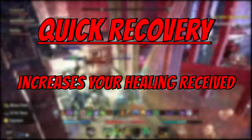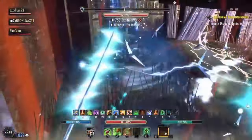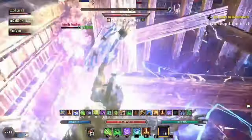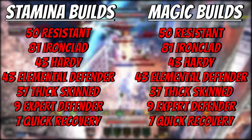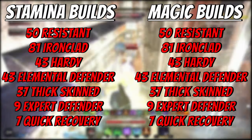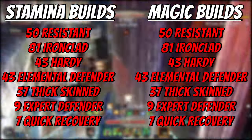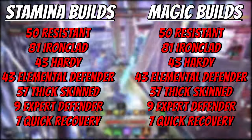And finally, we have quick recovery. Quick recovery increases your healing received. This is a very, very important CP spec to invest in, especially for stamina builds. Healing received impacts any healing you get from other people, also including yourself, because it impacts self-healing. Quick recovery just adds a little bit of extra healing — you use this for your last few points you have left. Here's my suggested CP for stamina builds and magic builds. The red CP is the exact same for both, but the green and blue trees will be a little bit different. This is ballpark numbers and a good guideline to go by.